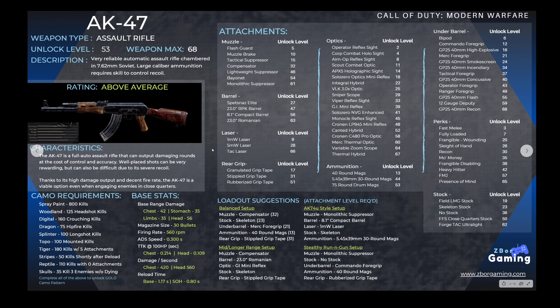The AK-47 is unlocked at level 53 — it's one of the last weapons you unlock in the game — and it has a max level of 68. We gave it an above average rating. It's a very good assault rifle with pretty high damage, but there's a lot of recoil so it can be tough to control.